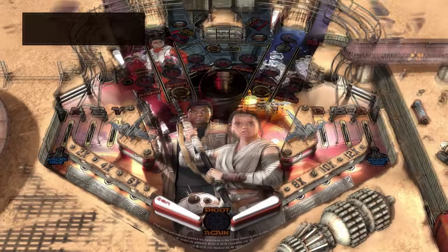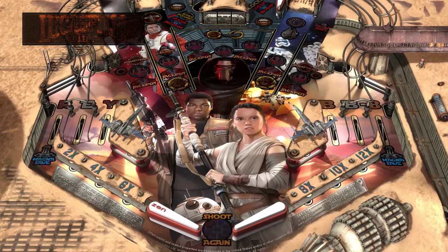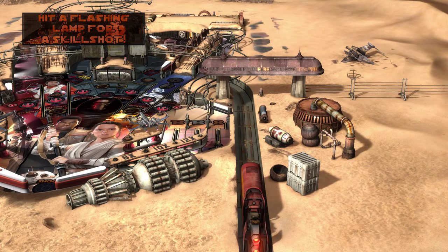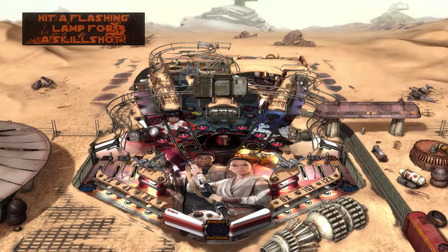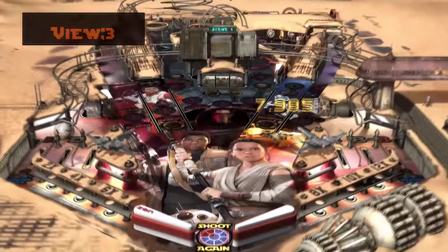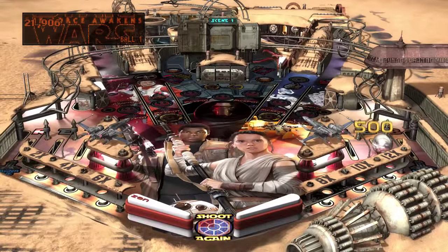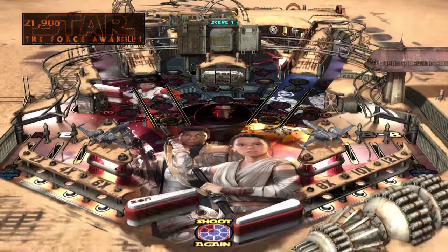We'll do another one of that table and then we'll move on to the second table. How about we do this table with the camera moving around? Because there are eight different types of camera modes. Should we go full carnage and have the camera follow the ball? I think we shall.